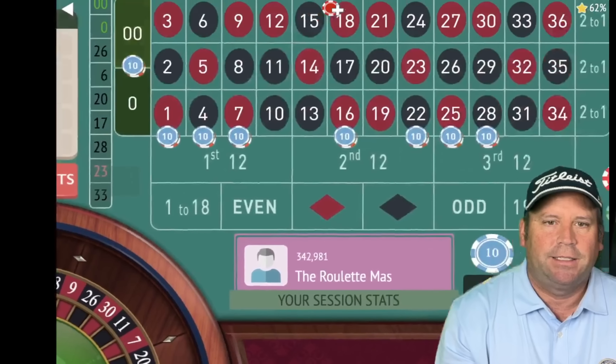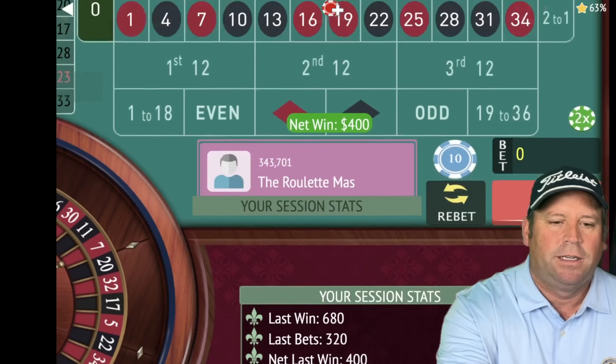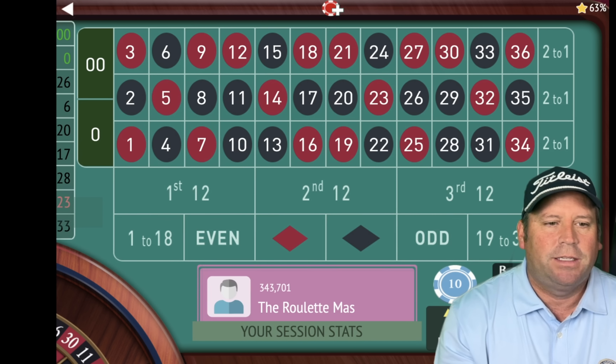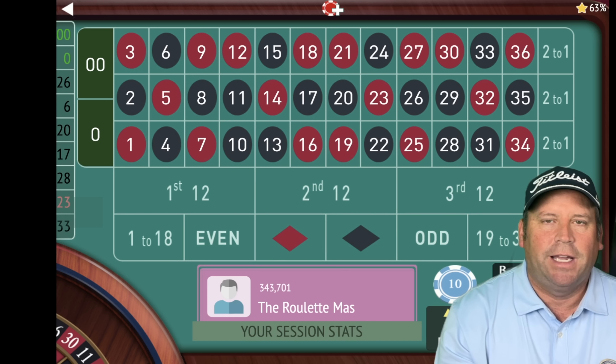There's a double zero — look at that guys. That's a $400 win. Now we're up $400. Kentucky White says that any time he hits the zero he uses that and it's kind of a jackpot number. That's incredible.